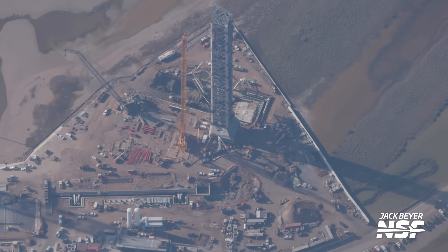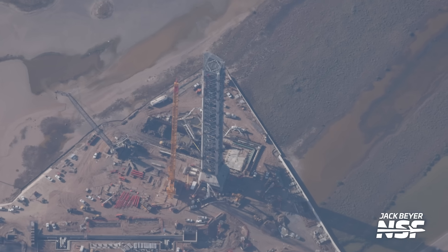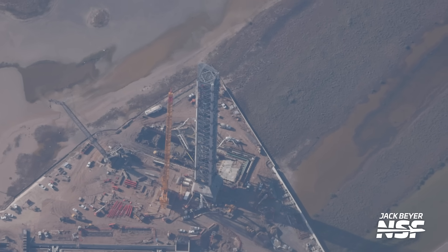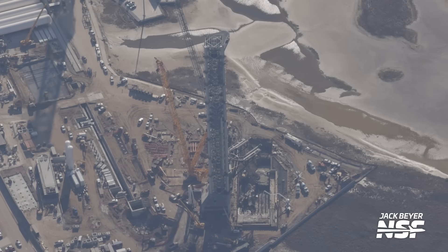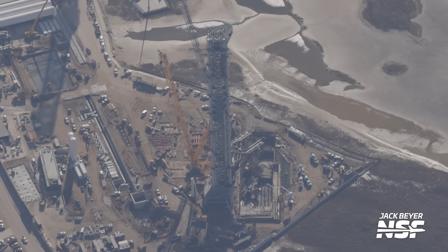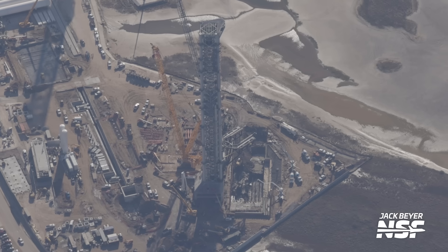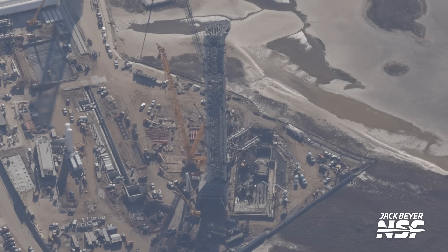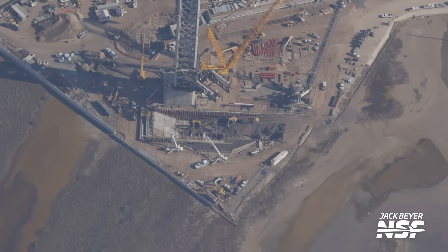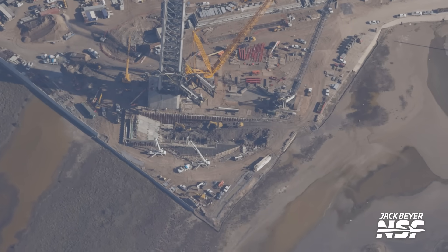There's a bunch of work. You see the trenching that's been done down there on the bottom of your screen, and then a bunch of dirt work up near where the orbital launch mount is — we're sort of on the wrong side to look at the launch mount here. Chopsticks mounted, and look at the big hole in the middle of the screen to the right of the tower underneath the chopsticks that they are working on for that big flame trench. I thought I saw some water glinting in there.